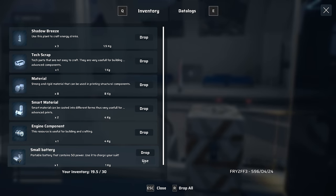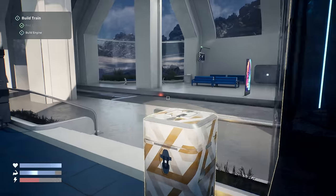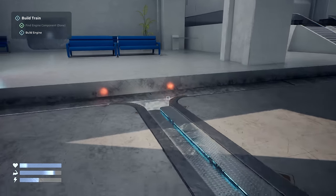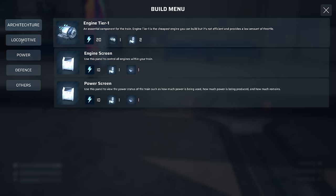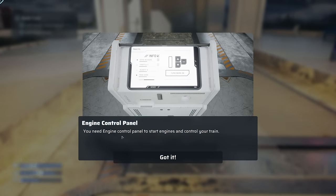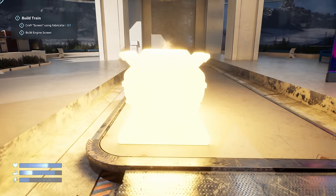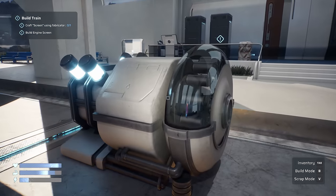There we go - that gives us 50% of our suit power. I'm guessing we'll place some of these on our train. Engine control panel: you need an engine control panel to start engines and control your train. Fabricating and crafting: you can craft resources like smart material and items like batteries using fabricators - you'll find them inside stations, and you'll also be able to build fabricators on your train.